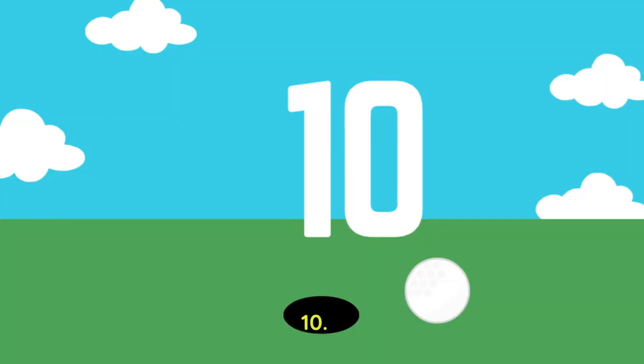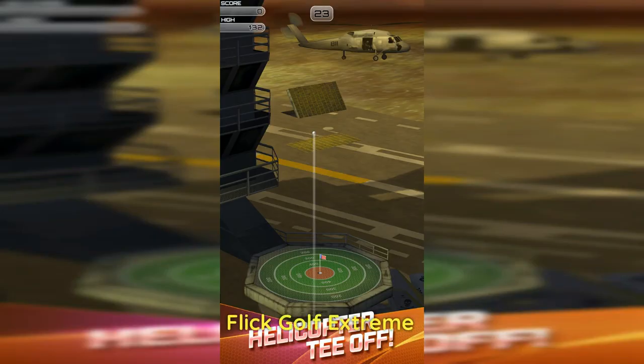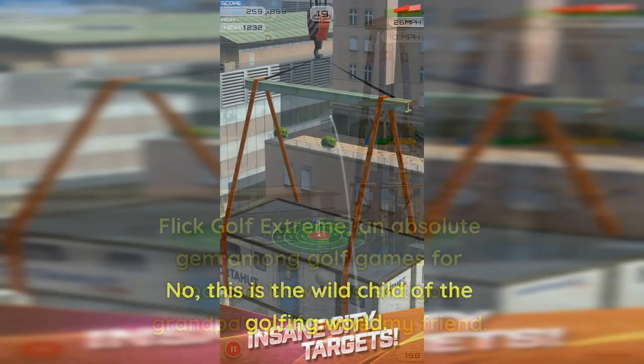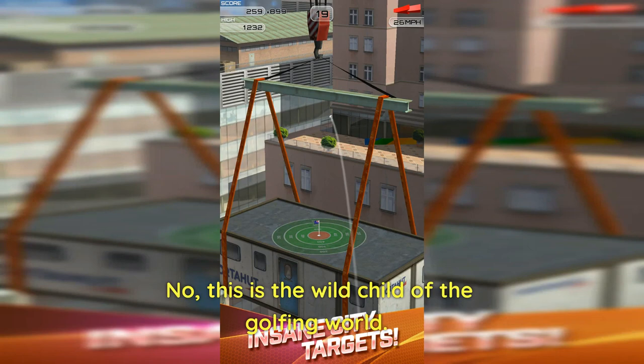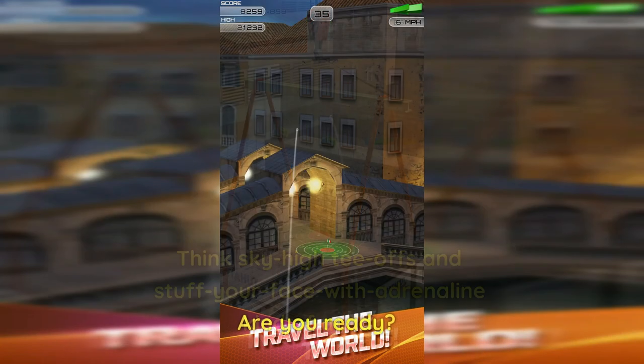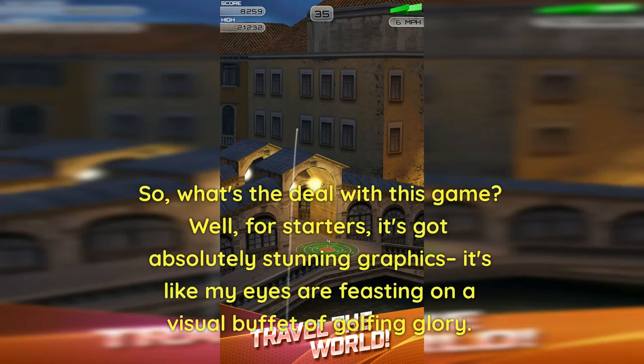Number 10: Flick Golf Extreme. Let me tell you about Flick Golf Extreme, an absolute gem among golf games for Android. Now, this isn't your grandpa's golf game, my friend — no, this is the wild child of the golfing world. Think knuckle-down, adrenaline-kind-of action. Are you ready? For starters, it's got absolutely stunning graphics — it's like my eyes are feasting on a visual buffet of golfing glory.